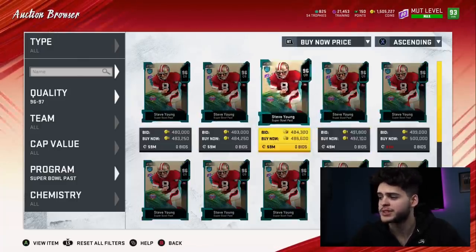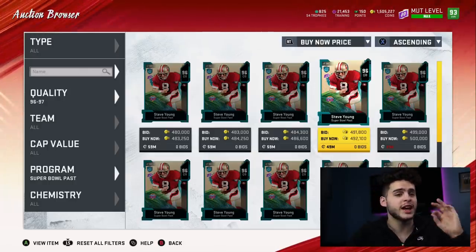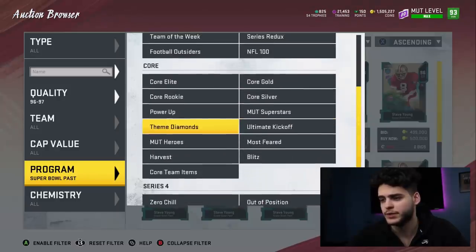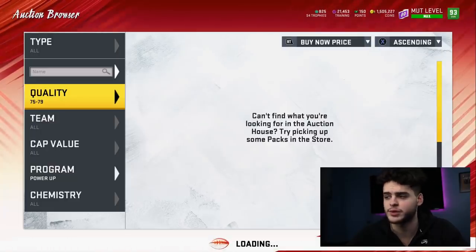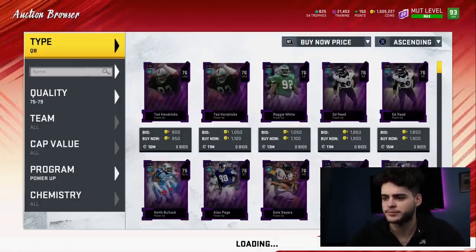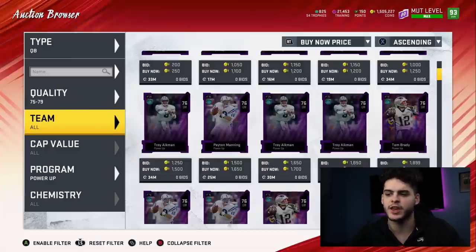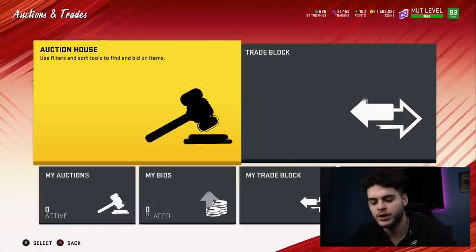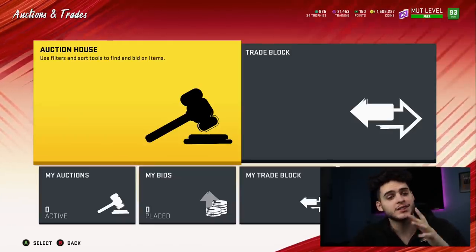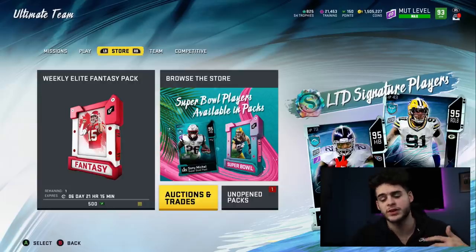Steve Young goes for about 483k and keeps selling — probably around 490k with reduction, but you'll probably end up around 450k net. So subtract 450k from the 460k you spent — that's only 10,000 coins spent so far, and you have three 95 overall players and Steve Young's power-up, which goes for about 5-6k. So for roughly 5,000 coins total, you have Sonny Michelle, Adam Timmerman, and Clay Matthews. That is a steal — that's Method 1. It works because Steve Young is expensive, the players are super cheap, and we get a free one.